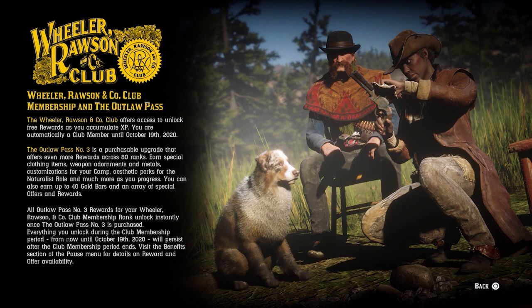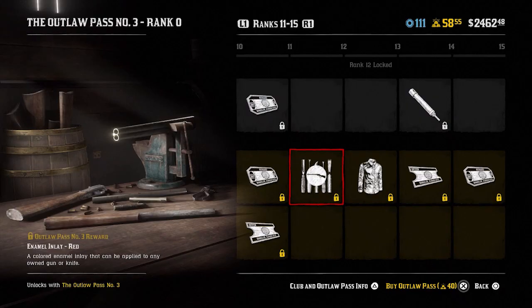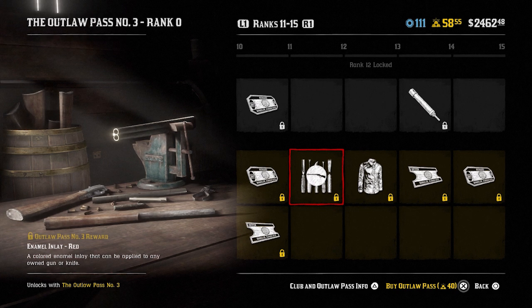Not only are the quality of items not up to scratch in this newest Outlaw Pass, but we're also missing 20 ranks of items. Just the Outlaw Pass alone — not the whole update as a whole — that's a massive disappointment. I'm really disappointed with it. I don't know what you think but let me know in the comments. I am a big fan of season passes, I've seen a lot of good ones and a lot of bad ones, and unfortunately this in my opinion is a bad one — not just inside Red Dead but in the wider scheme of things. We've waited a long time for it as well.